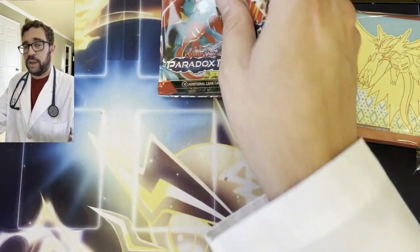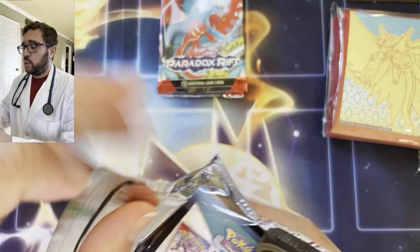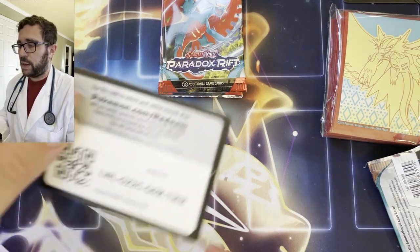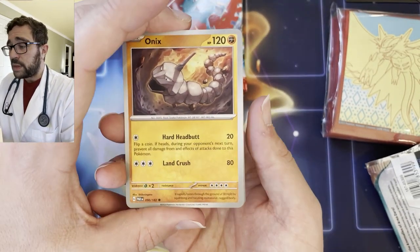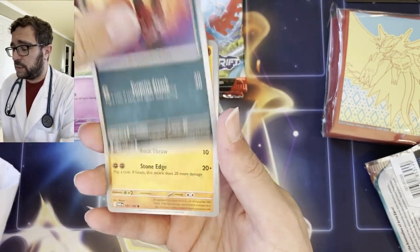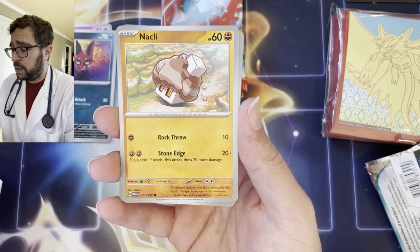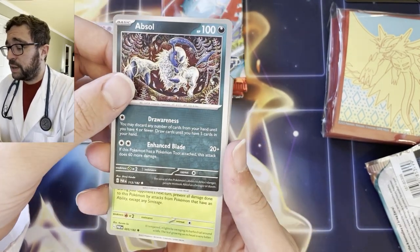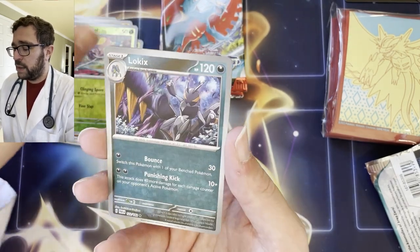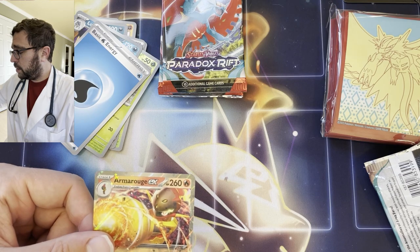Gone are the days of pulling a hollow energy in every three packs — I'd like to get my hit rates elsewhere. No double bangers, no triple bangers, no energy — one hit per pack, that's all you get. Deal with it. Onyx is not an easy patient, you can't vaccinate rocks. Flittle, Klawf — I'm going to put a needle on this guy. Does it even have a mouth? Absol — that's actually a really cool artwork for the Absol, very nice. Norman, low kicks, and an Armarouge EX. Regular EX card — we'll take it. First hit from the first booster bundle.